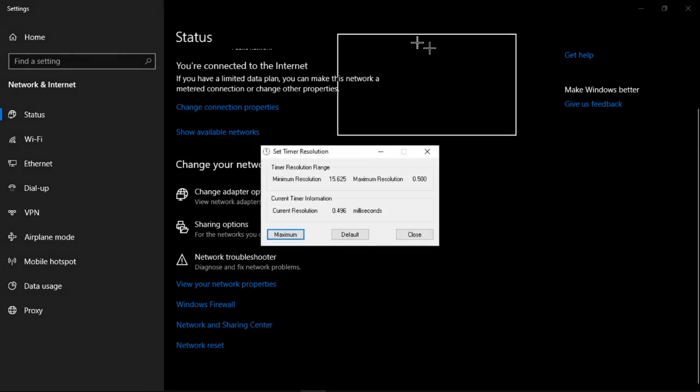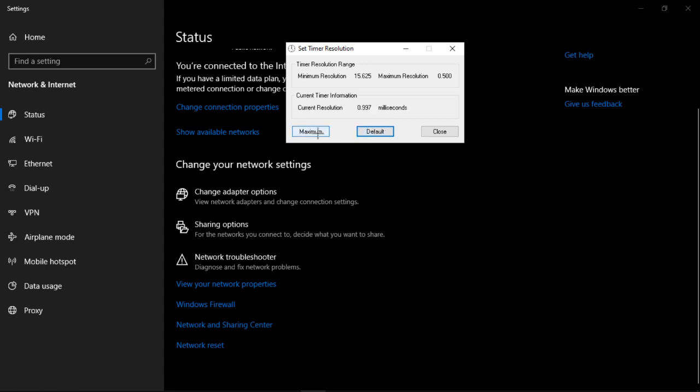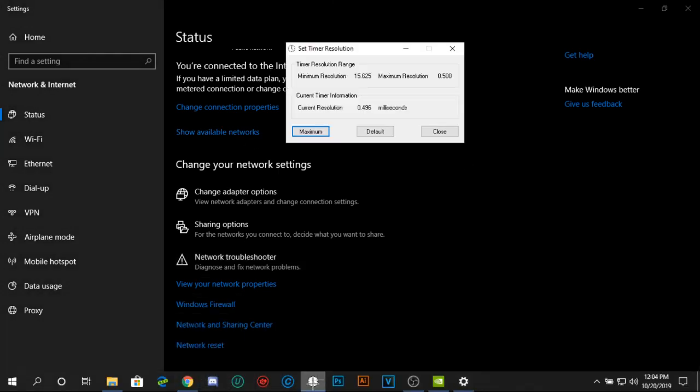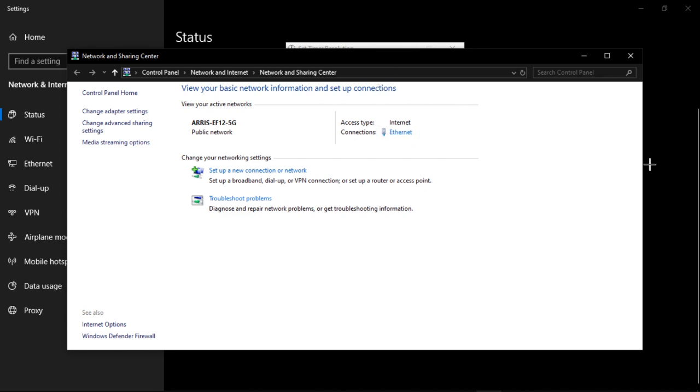Also download the Timer Resolution tool — I'll leave a link to it in the description. Click on maximum and this will lower the delay and increase your response time for your mouse and keyboard.